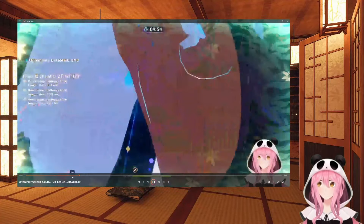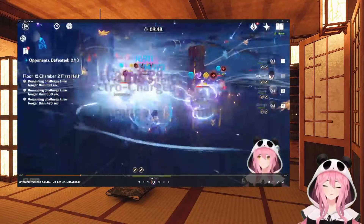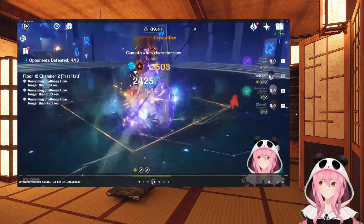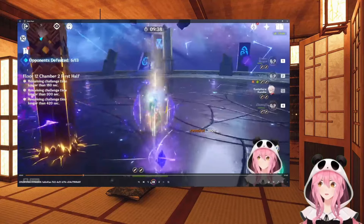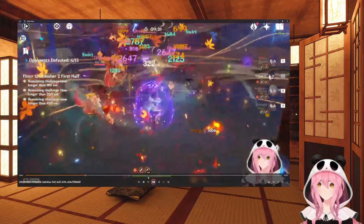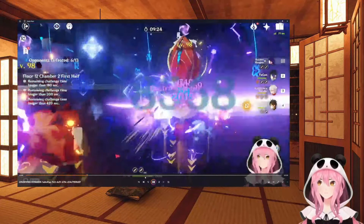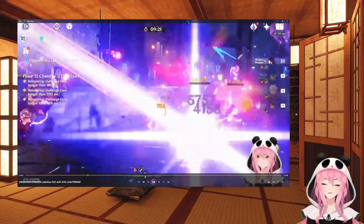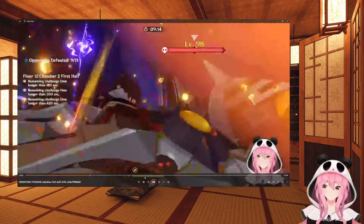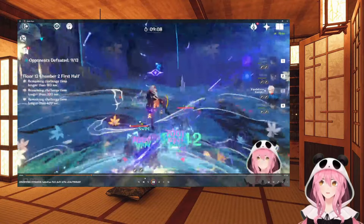This is a bunch of Specters - I got a weird camera angle because I was next to Zhongli's pillar. We finish off the Specters, and then it's just three fire Whopper Flowers. You might want to bring a Hydro element just in case they get their shield, which can be annoying to deal with. Then you get these four knight enemies that can also be grouped up.